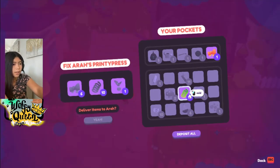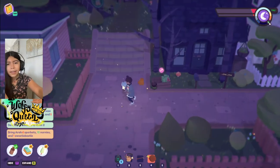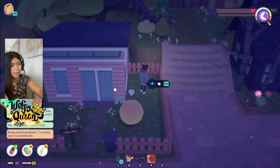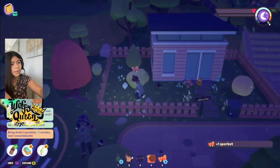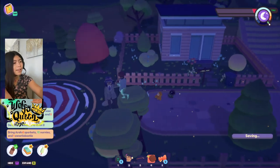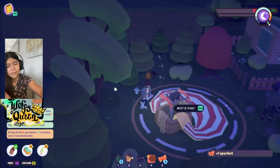Okay, what do we need for the Printy Press? It needs Nerneys, Sporbid, and Sweetie Beady — oh hey, I can do that! This sounds really easy. Let's get the other spore bit — there are a lot of spore bits around this town, so this should be a breeze.